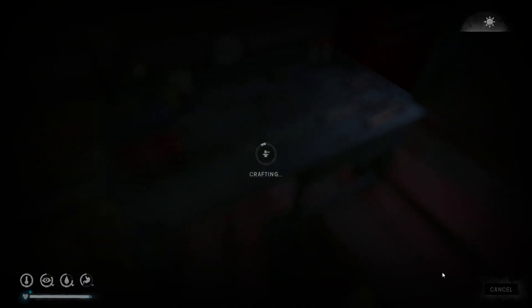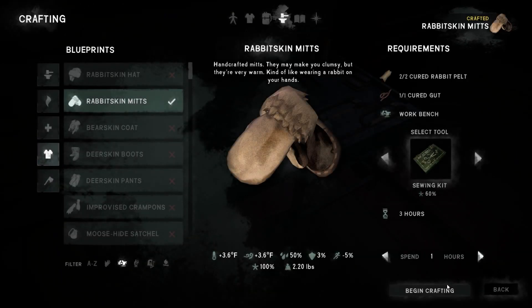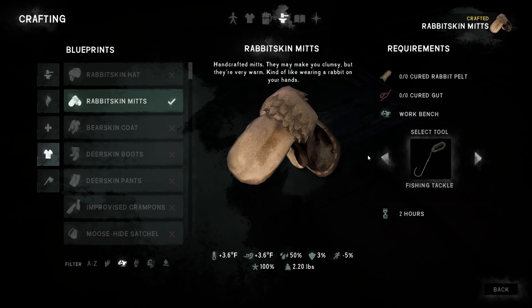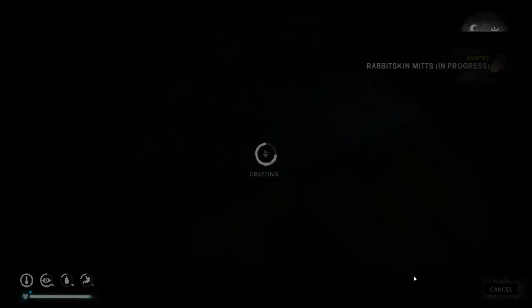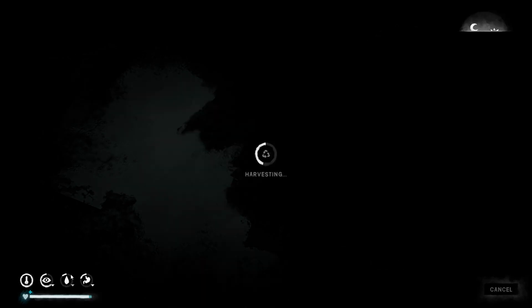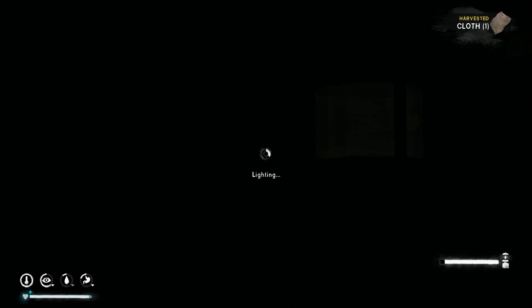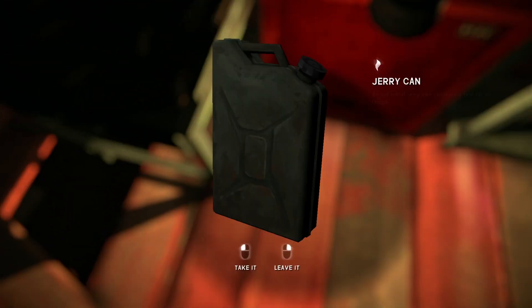Let's do two hours of crafting and see how our stats look. It's also late in the day and I want to wake up a little earlier. After another two hours, we got the light to finish - we only needed one more hour. Beautiful - we made it! Rabbit skin mitts crafted. We'll harvest the leftovers for cloth, then drink, eat, and take a small nap. We're very well rested.